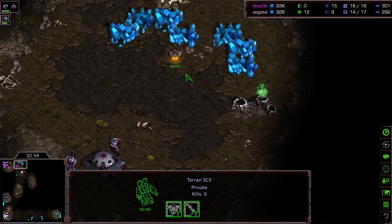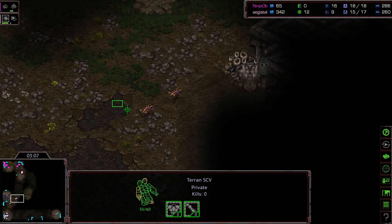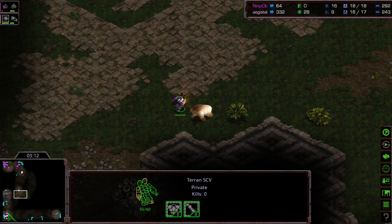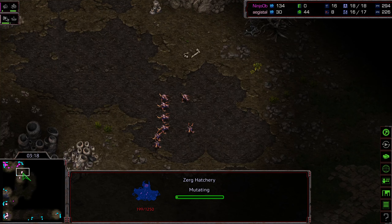Two marines now in and Agistal setting up to go ahead and take a quick command center to follow this up. Speed was not canceled. Now if you're going to invest in speed and continue to produce zerglings, the one thing you do want to do is take care of that SCV scout so it can't continue to spot the amount of zerglings you're producing. And it looks like Agistal is going ahead and plopping down a hatchery.